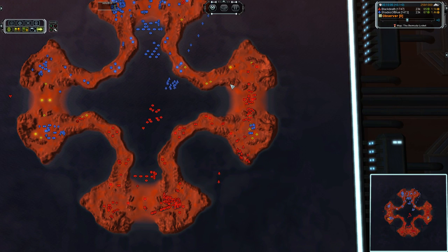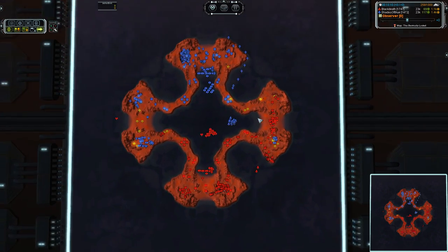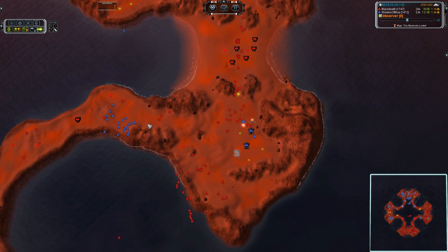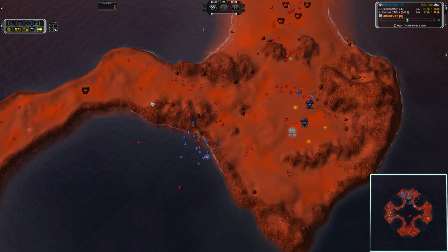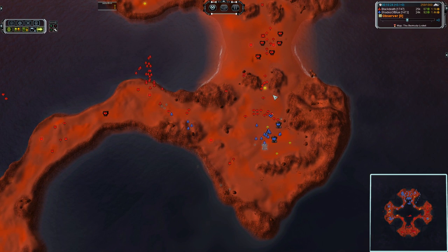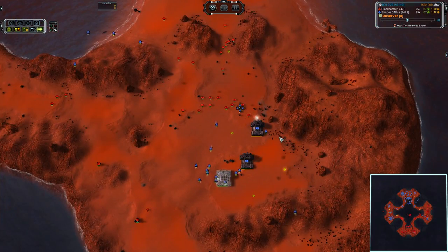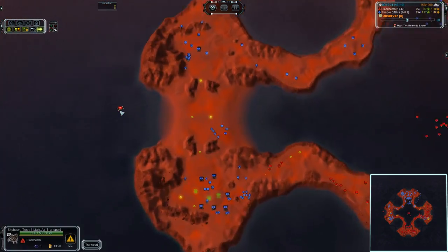Black Death is going to finally claim the right hand side of the map, making for 50-50 map control. Although the sky is definitely owned by Shades of Blue — he has a nice bundle of interceptors quickly closing on that jester. Actually, Black Death has more — they were all landed right here and I was not paying the slightest bit of attention. So don't listen to me. That will be the end of that — 50-50 map control.